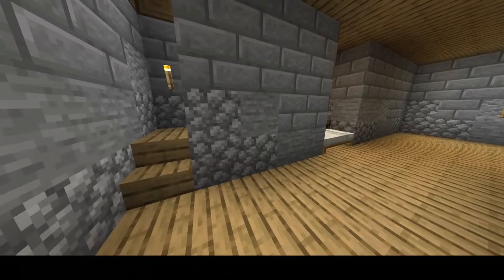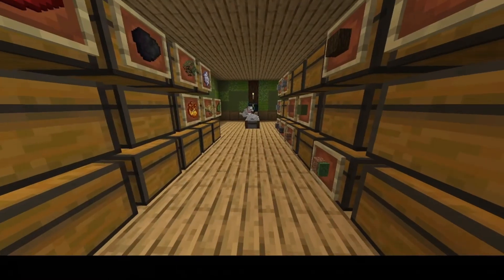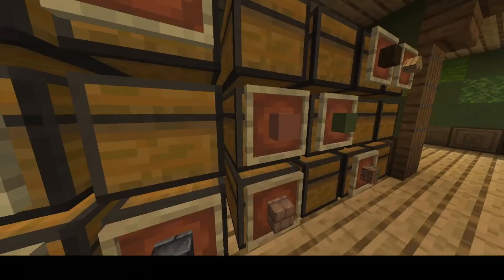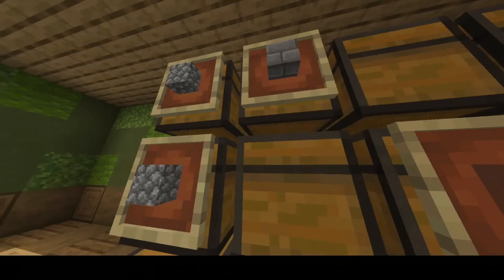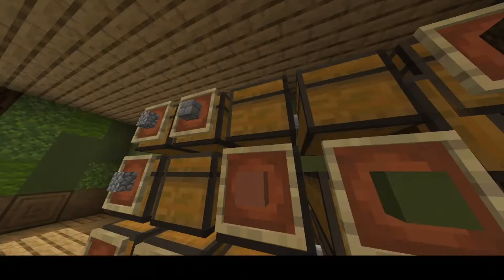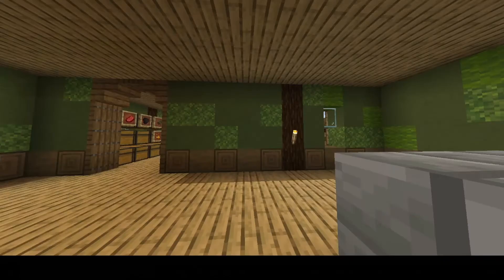There's nothing really downstairs, however upstairs is where all the magic happens. Here we have our storage system which isn't completed but we sure do have a lot of materials. Colored terracotta and wool are a lot more than we should have, but wool we are selling of course so that would be good.